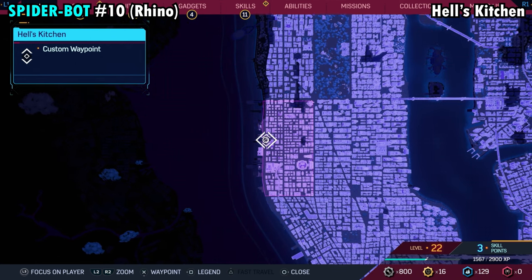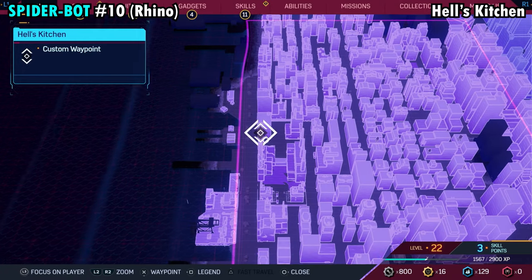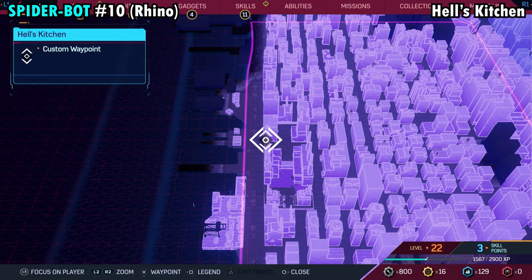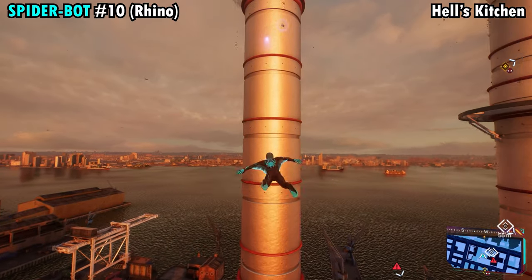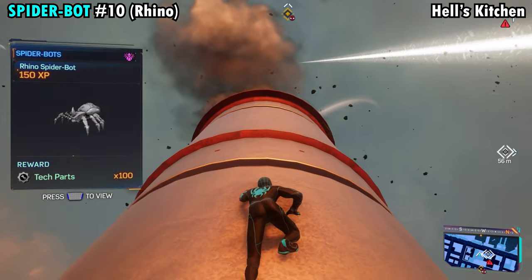Number 10 is going to be found on the far western side of Hell's Kitchen. Where our marker is, it's going to look like three cylinders — we've got three towers out here. If you're facing the water, the Spider-Bot is going to be on the far left tower. Fly over there, you can see it on the top, spam triangle, and you'll get Spider-Bot number 10.